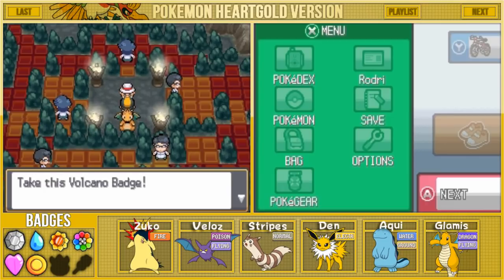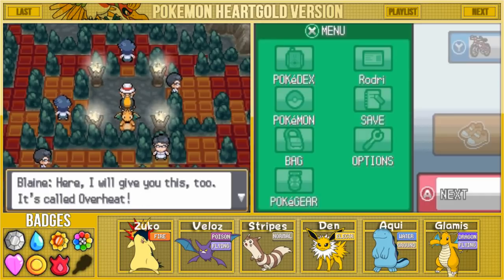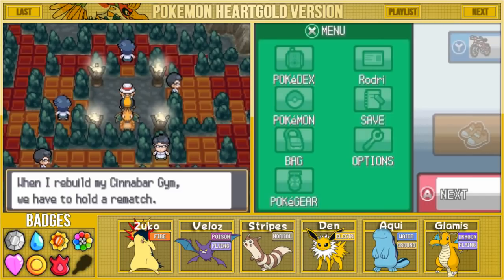We received the Volcano Badge from Blaine - that is the 7th out of 8 badges here in the Kanto region, one more to go. Blaine also gives us TM50 Overheat - it has a slight drawback but it's powerful and well worth it. That could actually be a good move for Zuko - let me know what you guys think.